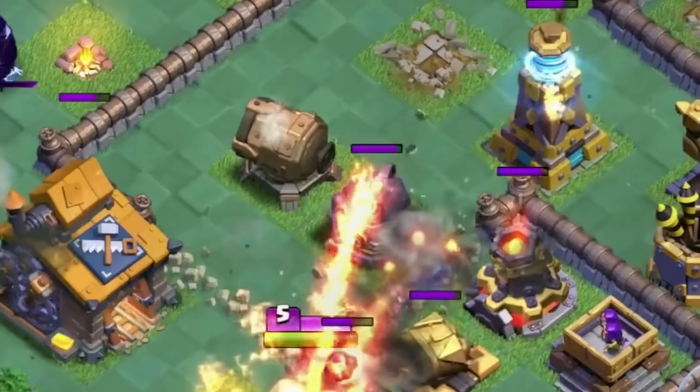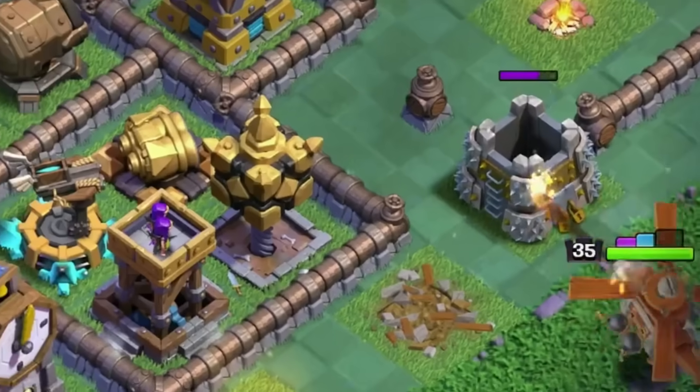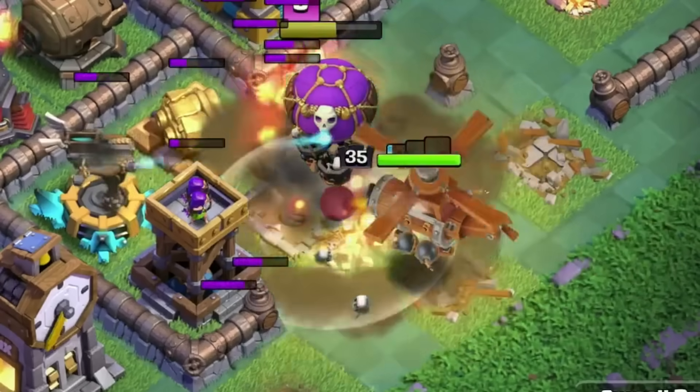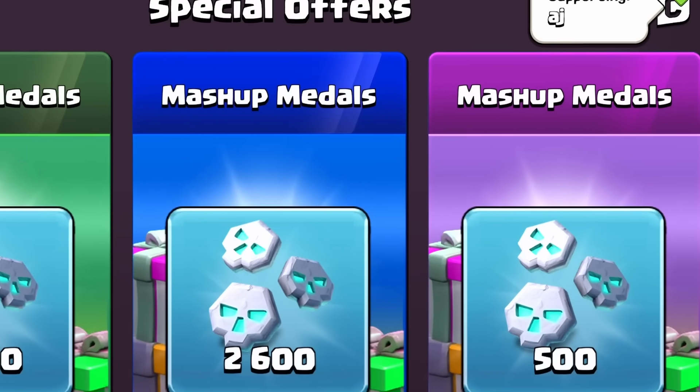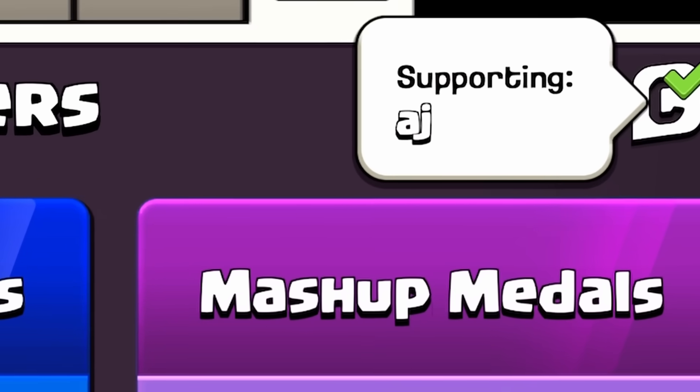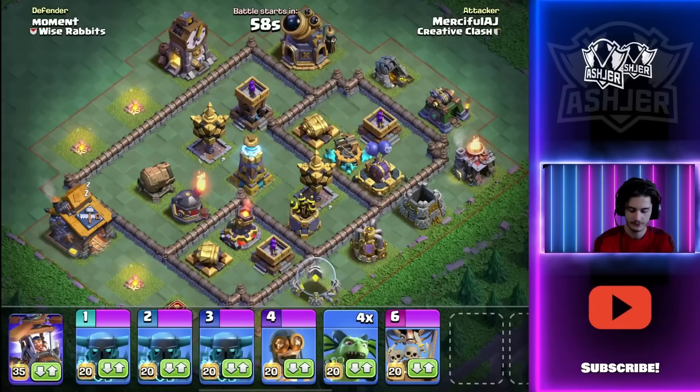In this video today I'm going to be showing you guys a new strategy which I created. In this strategy you use the Battle Copter with the Drop Ship, which when paired together gets so much value. Make sure you're using code AG in the shop — it helps support me, it would mean a lot. With that out of the way, let's get to the video.